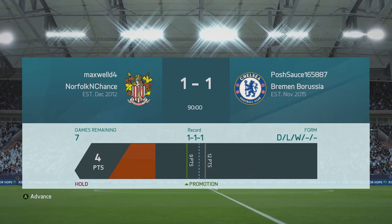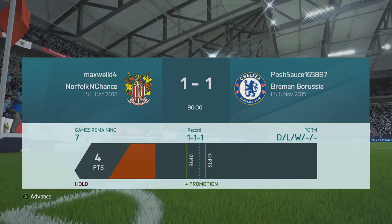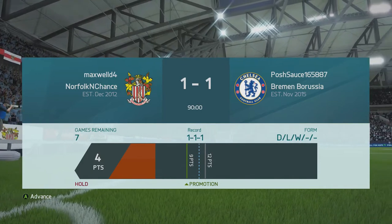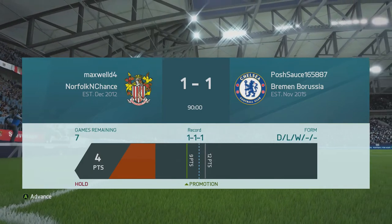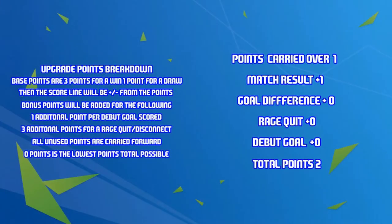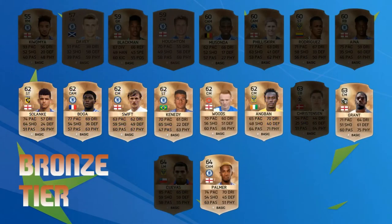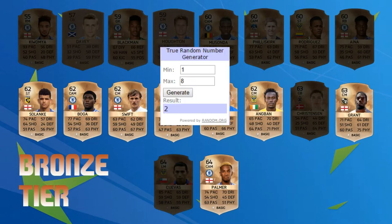We end up walking away with a point when I felt we should have won, but we take it and move one step closer to promotion in Division 10. That gives us two points total — one carried over plus one for the draw — and we're going to go ahead and spend one of those points on a bronze player.